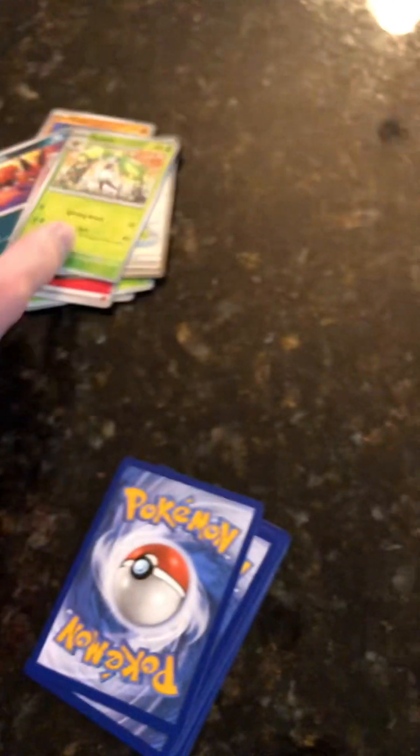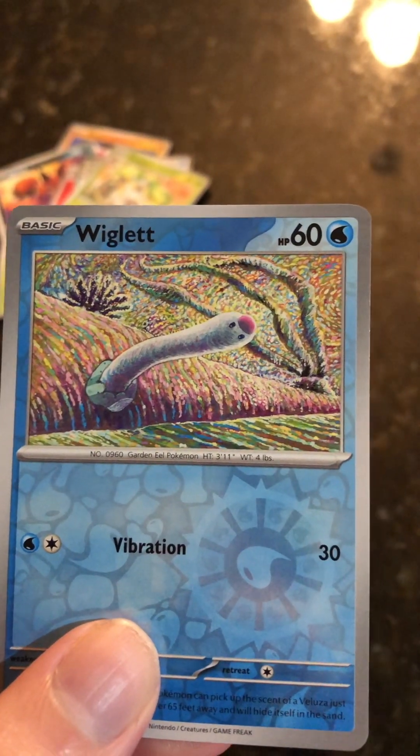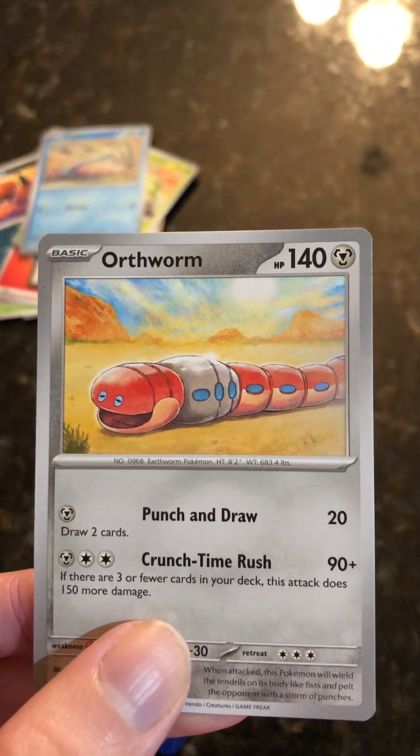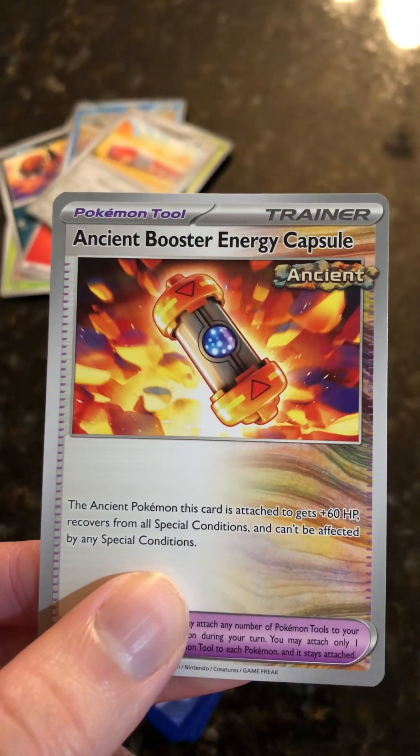Steenee, 90 health points. Wiglett, 60 health points. I like to call this one Earthworm, 140 health points. Ancient Booster Energy Capsule.